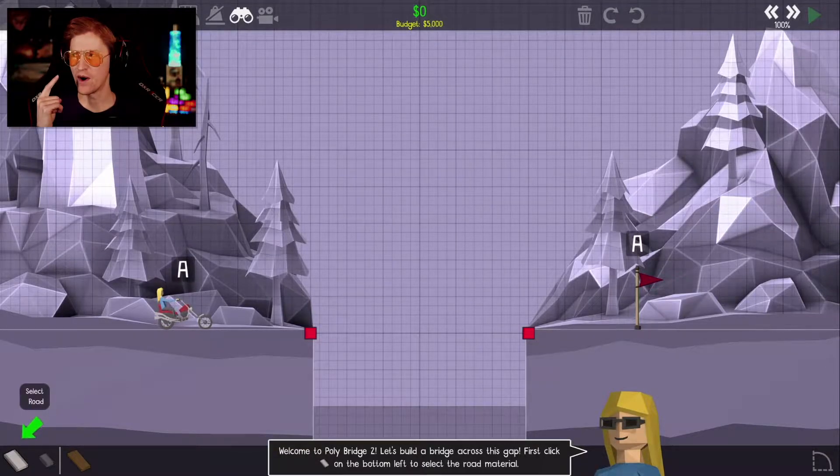All right, I know I said I wasn't going to wear these, but I kind of like them. I'm going to wear them for as long as I can until the screen gets annoying. First up: game, Poly Bridge 2. Price: $15. Date: May 28th, 2020. Let's begin.